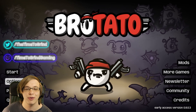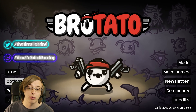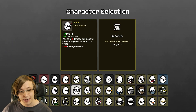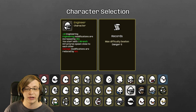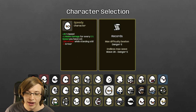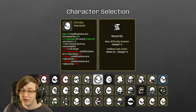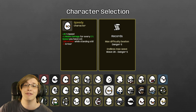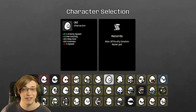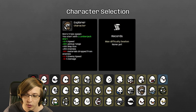Hello everyone, Time to Grind here, and today I wanted to bring you guys some more Brotato. We've been on our journey to beat Danger 5 with every single character. There's five more characters we haven't beaten at all, and three more we just need to beat on Danger 5. We just found out that 1.0 of Brotato comes out in about a week by the time you're probably watching this video, so there's going to be even more characters for us to do. Lots of fun stuff around the corner.